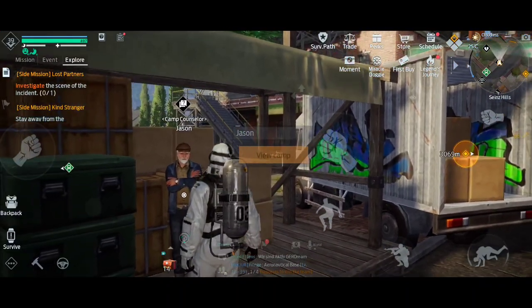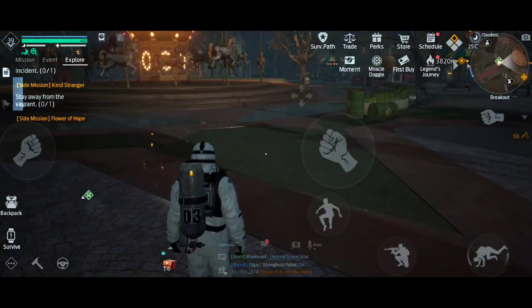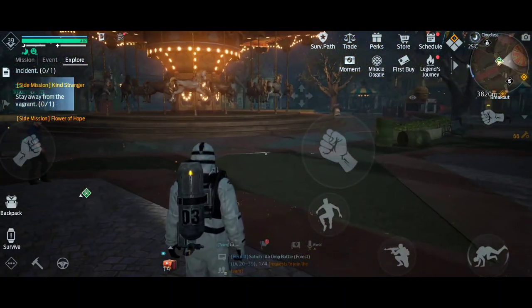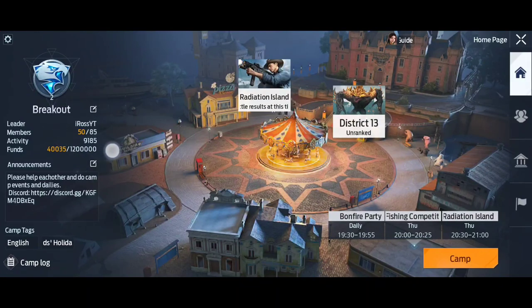Once you've done that, you will then move to the campgrounds. Welcome to Noaz Park, which is the center hub of every single camp. Every camp in the game has got the same hub with the merry-go-round in the center. A couple of things to know about camps: once you make it, there'll be six of you. However, you can have a total of 85 people in the camp at any one point. You can see I've got 50 out of 85 — pretty decent number.